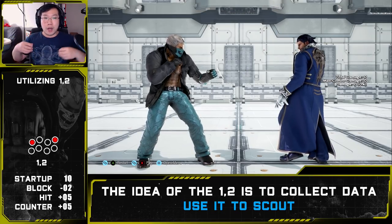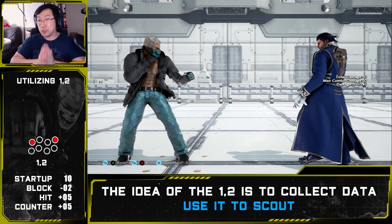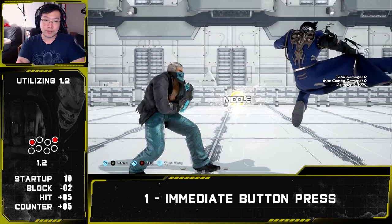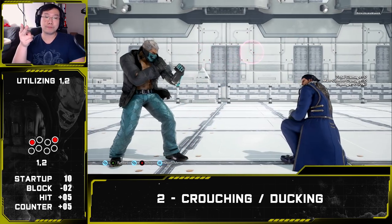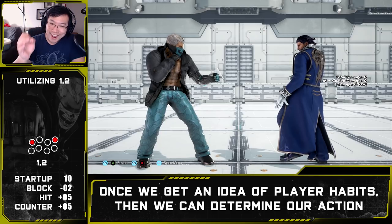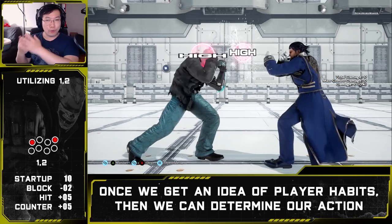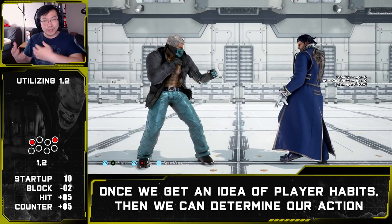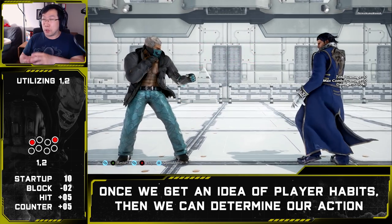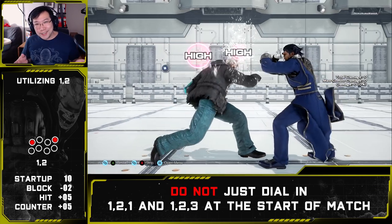Round one just started — we throw out one-two and backdash after our opponent blocks our jab series. We need to ask: what did they do? We look for four types of reactions: one, immediate button press; two, crouching; three, stand guarding; and four, delayed button press. Once we get an idea of the opponent's habits, we can determine the next course of action. For unsure situations, just throw out one-two again to confirm — there's no danger, since one-two comes out very quickly, it does jail, and the string is completely safe on block.